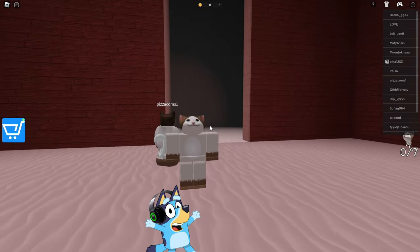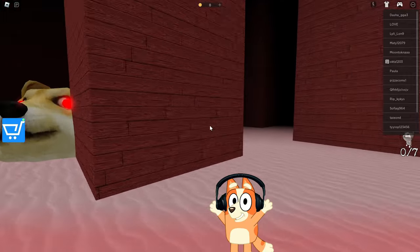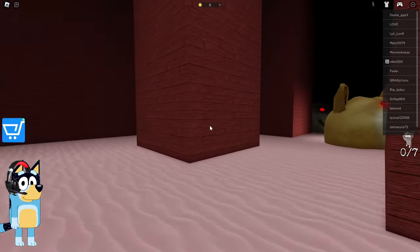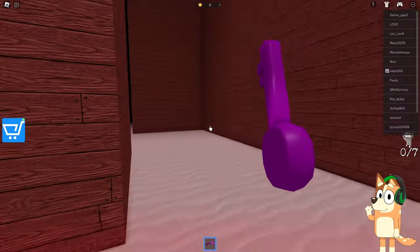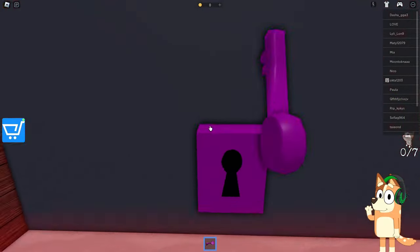Hello everyone, friends! Today we will run away from a giant dog head. Our main goal is to rescue seven kittens from the prison of these giant heads. They are keeping the kittens locked up and we need to help them get back to their mom. We picked up some kind of purple key, so now we'll open the door with the purple lock and go rescue the first kitten.